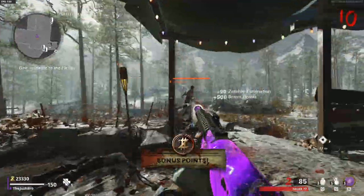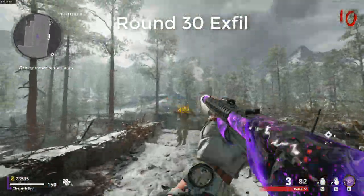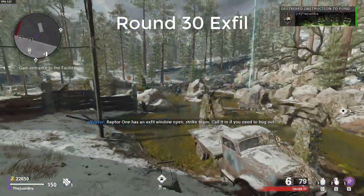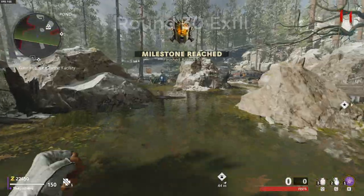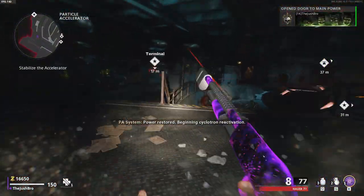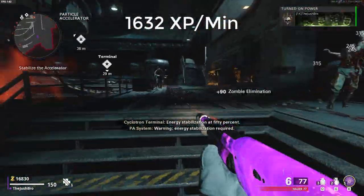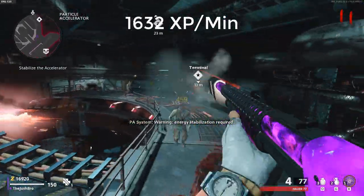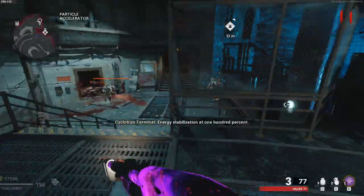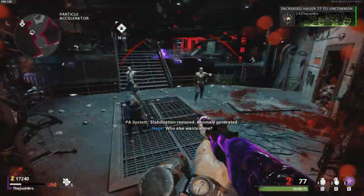The next method is the round 30 X-Fill, which is basically the same as the round 10 X-Fill except you're going to round 30. This one is a little harder because you have to open up the map, which will slow you down, and the zombies are going to be stronger. But keep in mind — over round 30 we got 65,000 XP and it took us 37 minutes to complete. So it's a little longer, but still very quick. You start by doing the exact same thing as the round 10 X-Fill, going up to the penthouse and staying there until round 10.